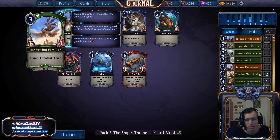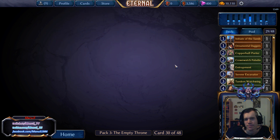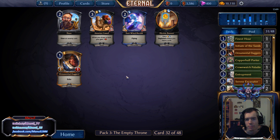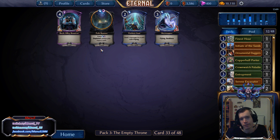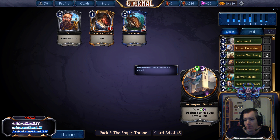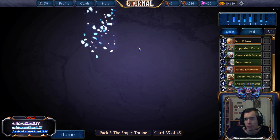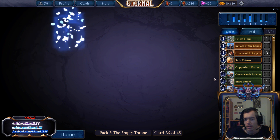I'm pretty sure the Daggers are the pick here. Daggers are pretty nice with all the flyers. Finest Hour is a very welcome addition too. More Daggers is actually pretty sweet in this deck. A bit more Daggers than I want probably at this point, but we'll see.